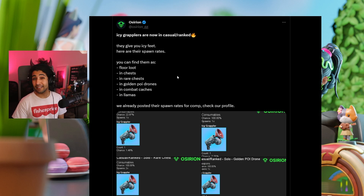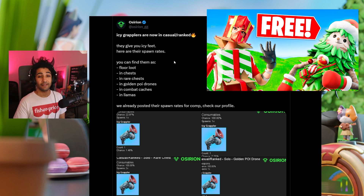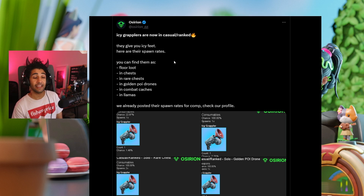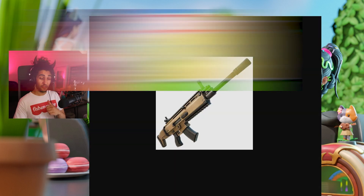The Icy Grappler is now in casual and ranked. They give you icy feet and they can spawn in floor loot, chests, rare chests, golden POI drones, combat caches, and llamas. These have infinite use and absolutely no cooldown, so they're going to be a lot of fun — just be careful not to slide into the zone.